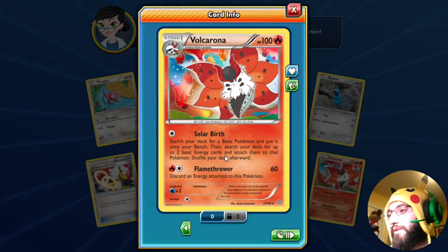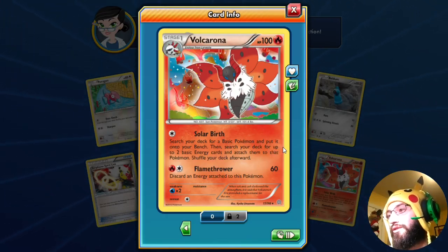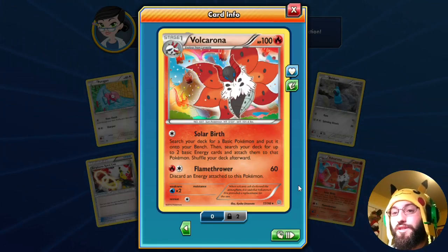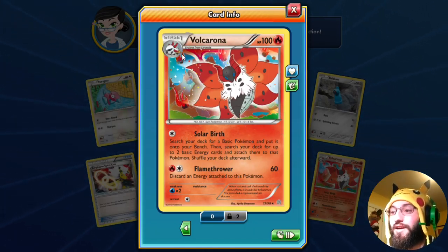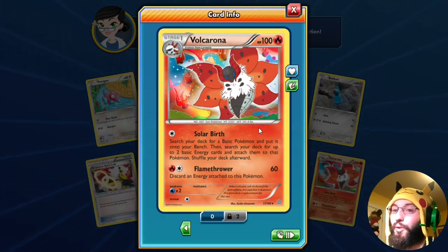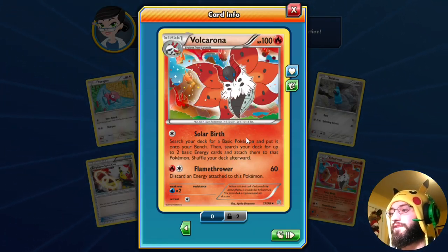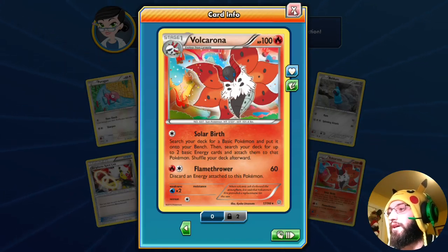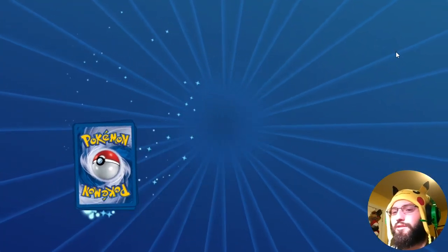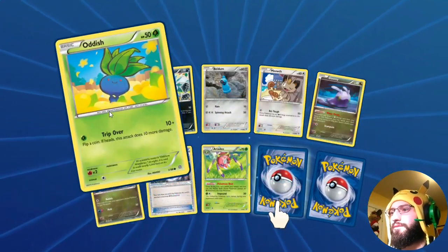Our rare is a Volcarona. Solar Burst: search your deck for a basic Pokémon and put it onto your bench, then search your deck for up to two basic energies and attach them to that Pokémon, shuffle your deck afterward. It's a Colorless one-energy attack — you put a basic with two energies on your bench. This doesn't specify EX or GX. First turn Wally into Solar Burst is super good; it's even self-setting-up, like you can Solar Burst to get Flamethrower. I really like this card; looks like I got two now so I might try to put something together.